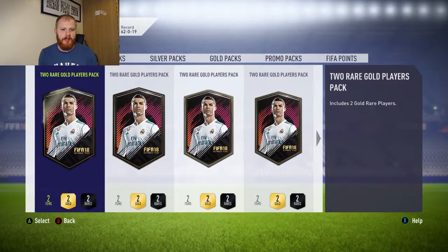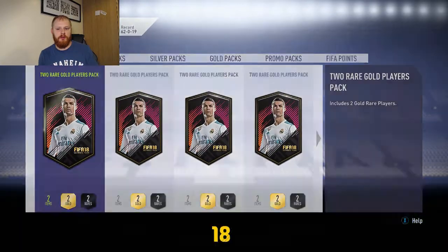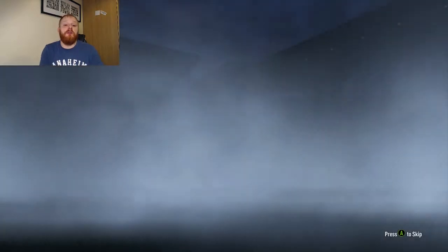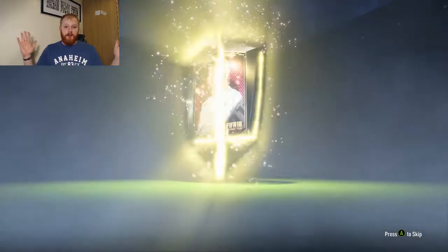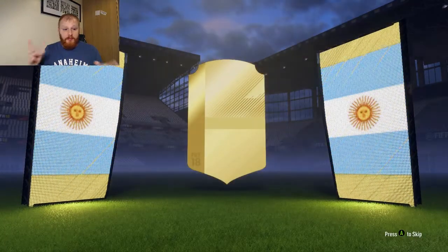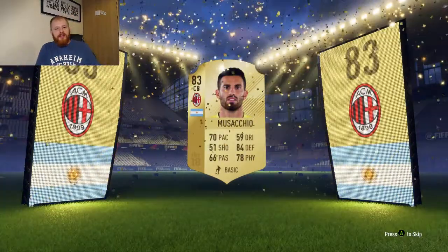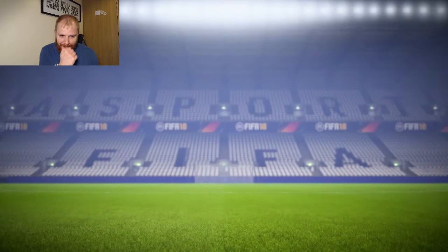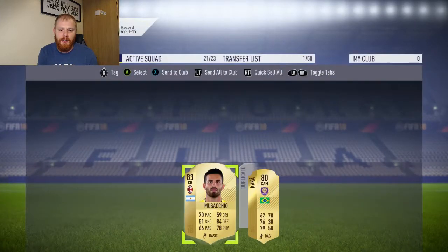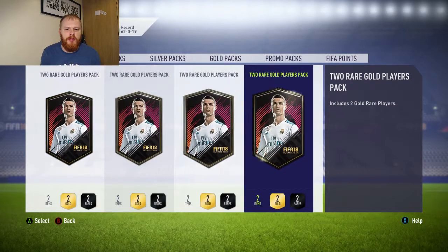Five remaining - let's open this one. It is a board out - could be something decent. Is it a walkout? Something better than 83? Any Argentinian flag comes out and you think it's going to be Messi, but it's not, unfortunately. It is an AC Milan centre back, and I've got a duplicate Kaco as well. I highly doubt he's going to sell for much, but we'll transfer him across. Four left.